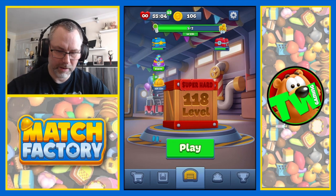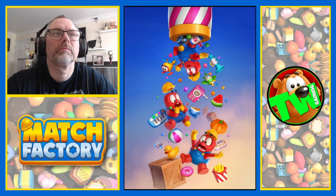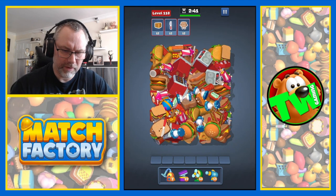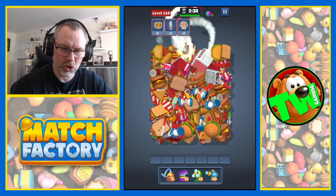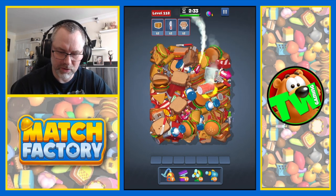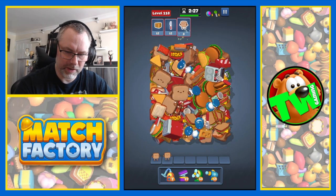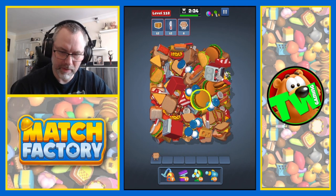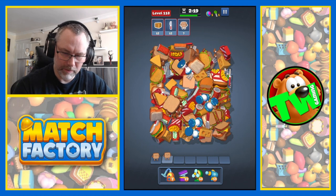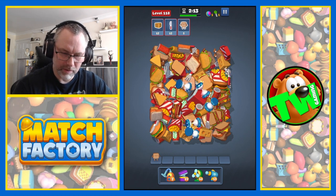Oh good, and now we move on to a super hard level. Helmet rush is underway. Super hard level 118. We need knives, cheese, and sandwiches — or is it actually a sandwich or just a bit of bread? I think it's just a bit of bread with a smiley face on. We also have to get rid of some of the other objects as well because you can't always see what you're after until you move.